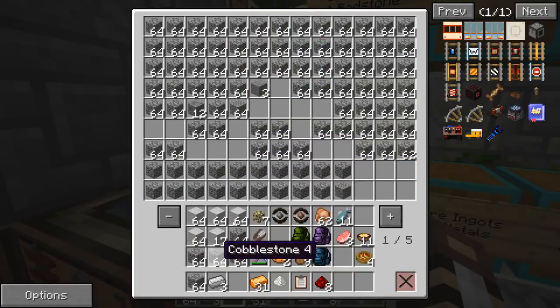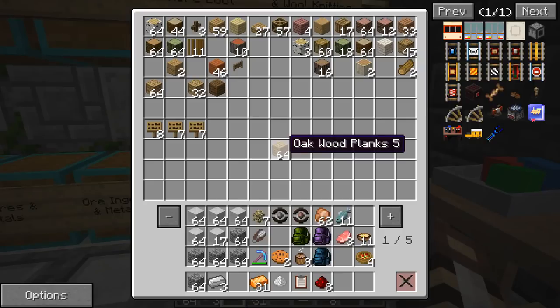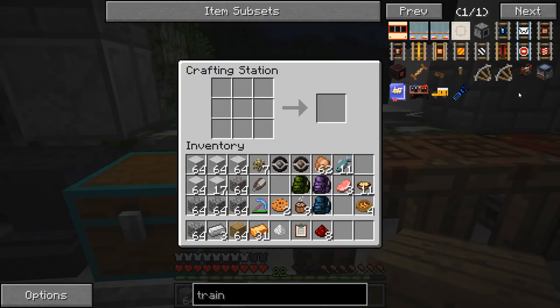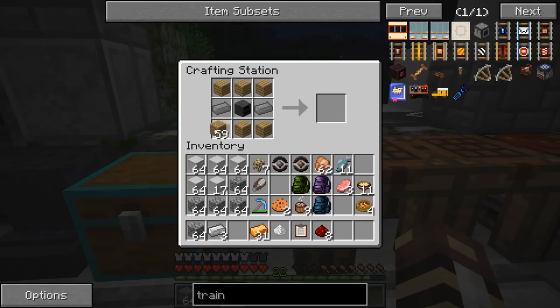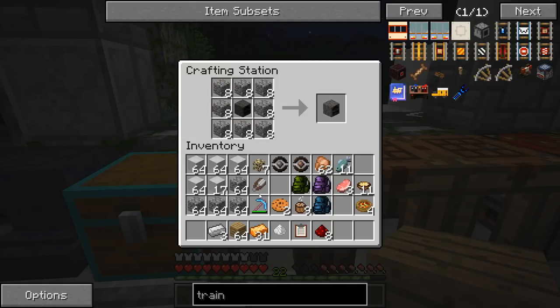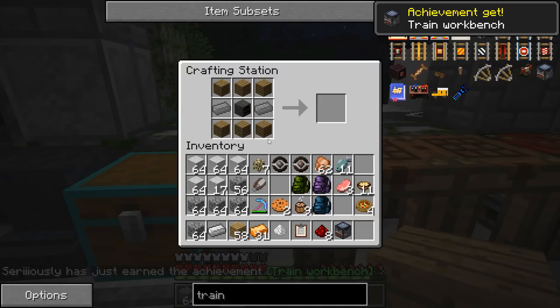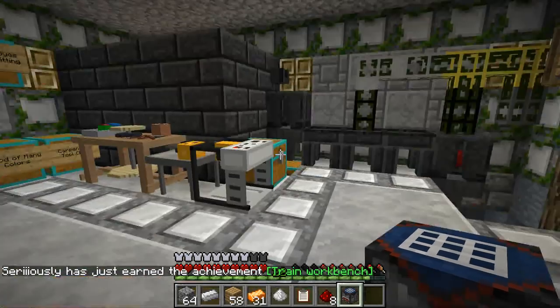We need to build the train workbench. And then once we get that done, I should be able to actually help out Circuit downstairs with whatever project he has going on and open up some of his trades because he's just a really cool villager. I need the furnace first. So here we go — furnace — and we're going to put some iron down, the iron that he actually gave us. Circuit's just really friendly. And ta-da! A train workbench, which I have never built before. That is a true blue brand new achievement.